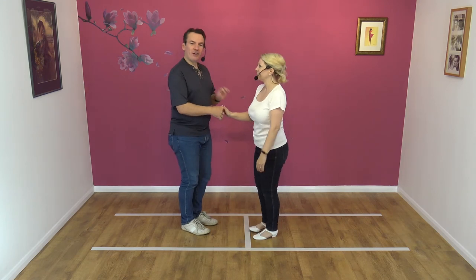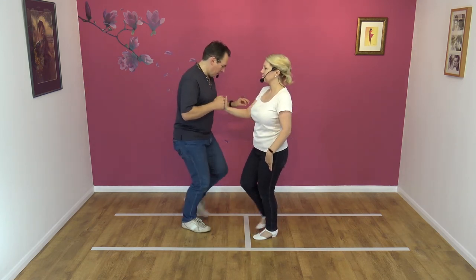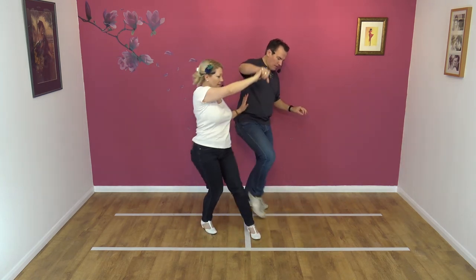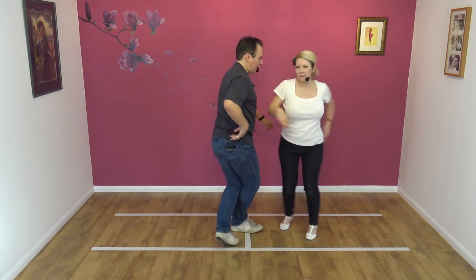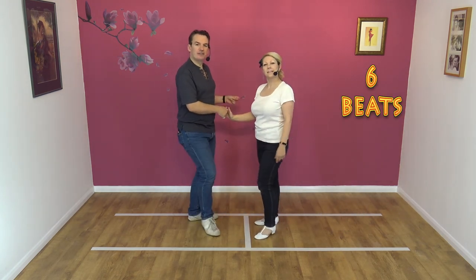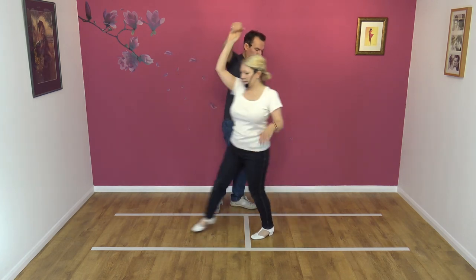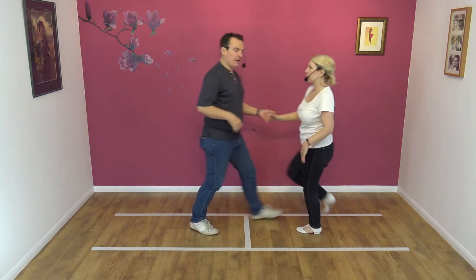We'll step it through because it's a tricky move. Lead away for one, raise for two, three's in, four is back, five is the spin, six is the step. Let's try it to a count: five, six, seven, eight — and one, two, three, four, five, and six.